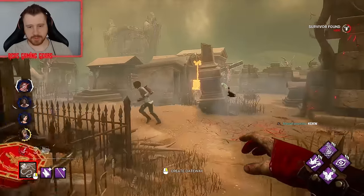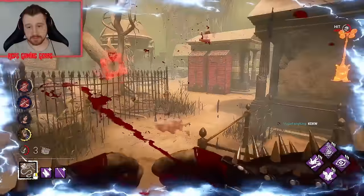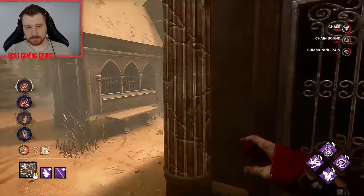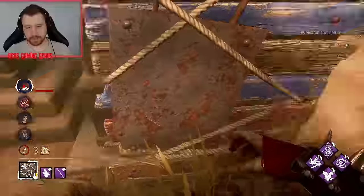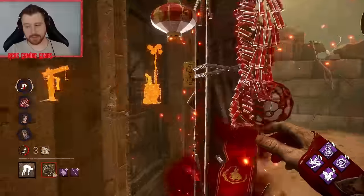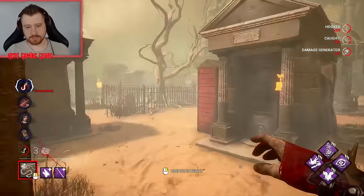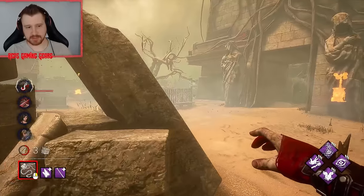Now we're fine. Don't do that. Thanks man — that was brave. Another Scourge hook — here we go. Where is it? They got rid of it so it takes a little longer. Hello — Sprint Burst gaming.